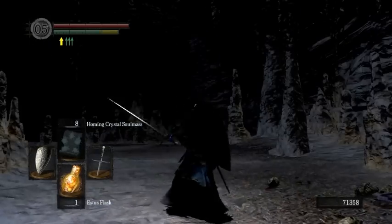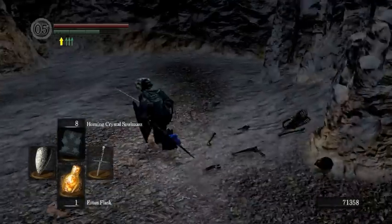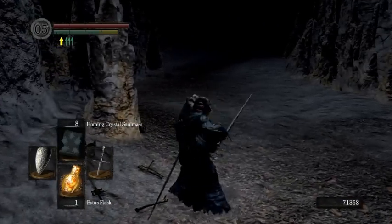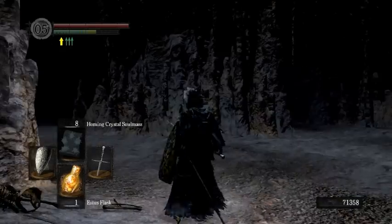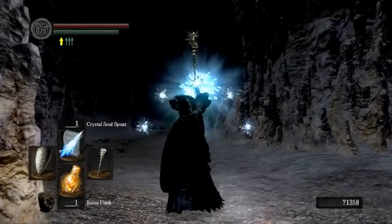So you just sort of stand there, block, attack with the enchanted weapon, block, hit the skeletons, and kill them. Once all three are dead, you go to town on Nito with your super Red Tearstone Ring magic, and it'll kill him very quickly.